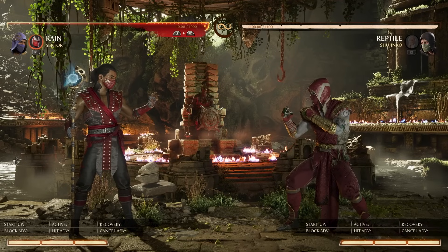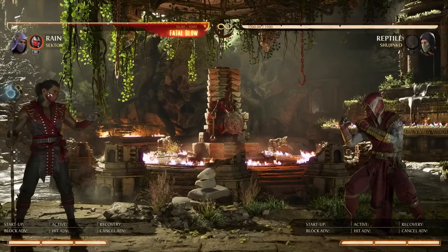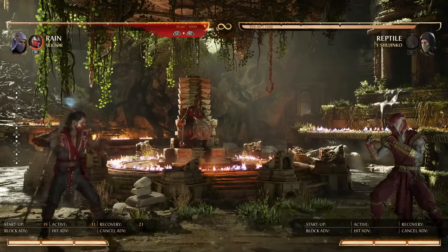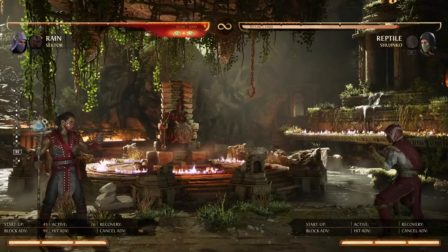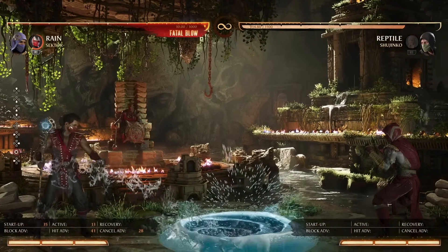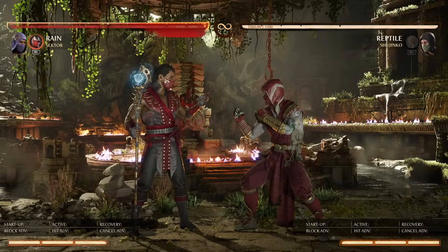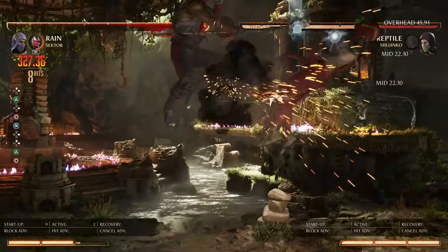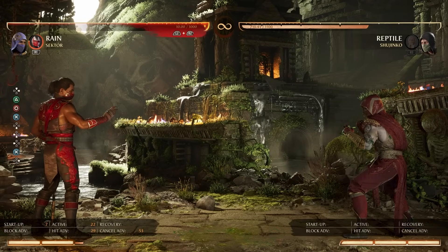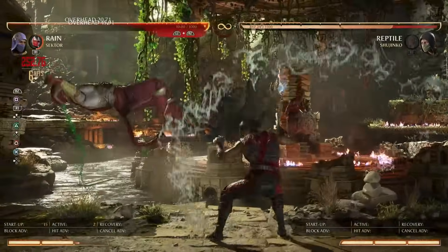Because of the changes Rain received — his back three, his dash cancels, the forward one he now has — and other changes like when Rain god's projectile leaves and Rain gets hit it doesn't disappear anymore, it stays — all of these things have actually helped the team quite substantially. I want to lay it all out one at a time. There's a lot of tech and hopefully you stay with me.